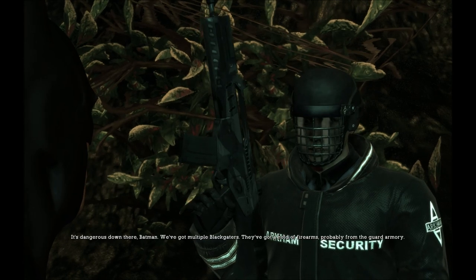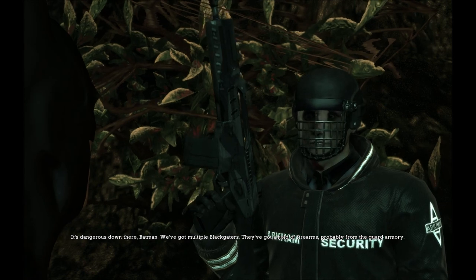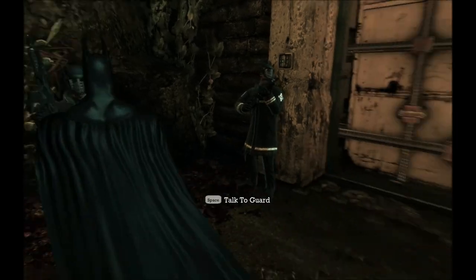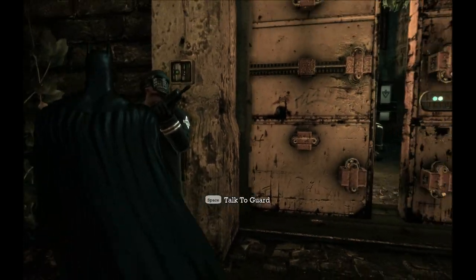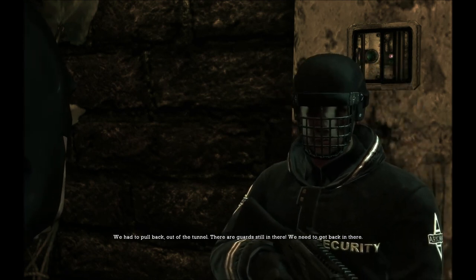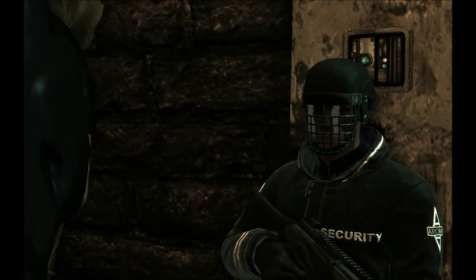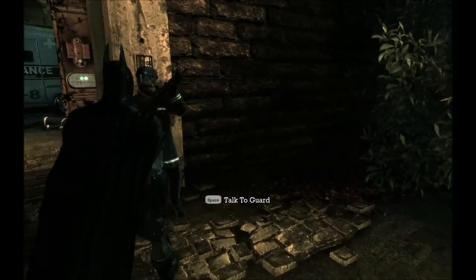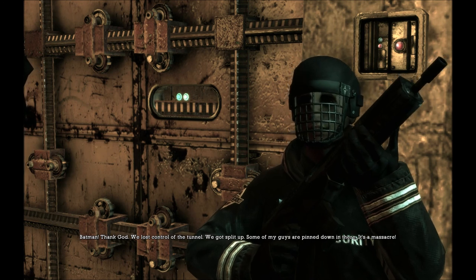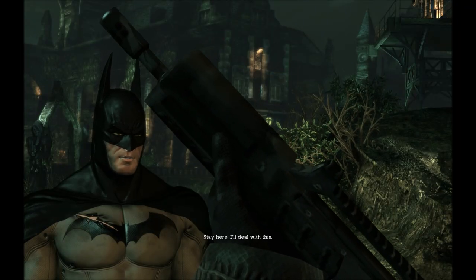Let's chat with these gentlemen. "It's dangerous down there, Batman. We've got multiple Blackgate inmates. They've got a firearm, probably from the guard armory." "Thanks for the concern, officer, but it'll take more than guns to stop me." "We had to pull back out of the tunnel. There are guards still in there. We need to get back in there." "I'll take care of this. Let me know if you need backup." "I work better alone. You guys just stay here, I'll handle everything in there." "Thank God. We lost control of the tunnel, we got split up, some of my guys are pinned down in there. It's a massacre." "Stay here. I'll deal with this."